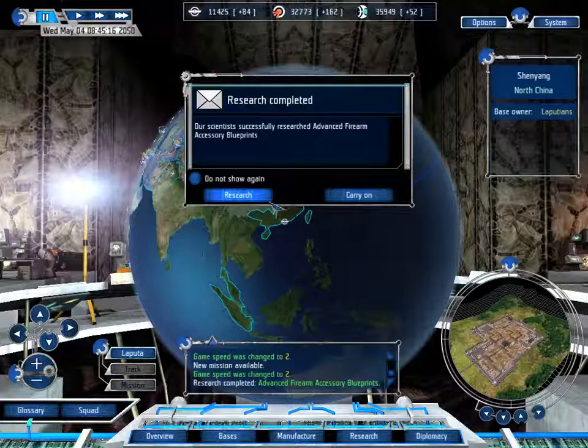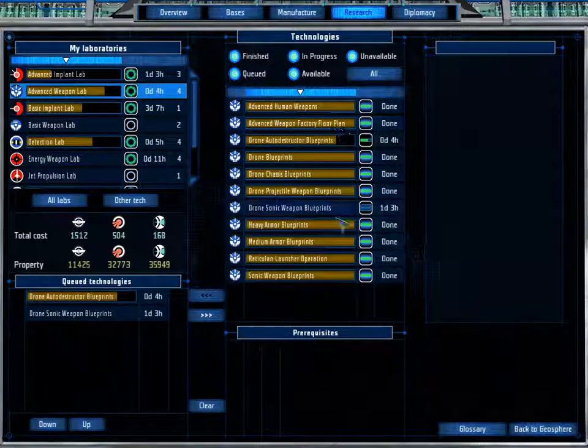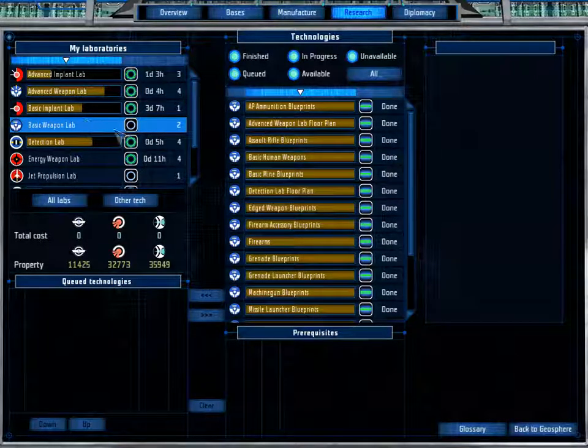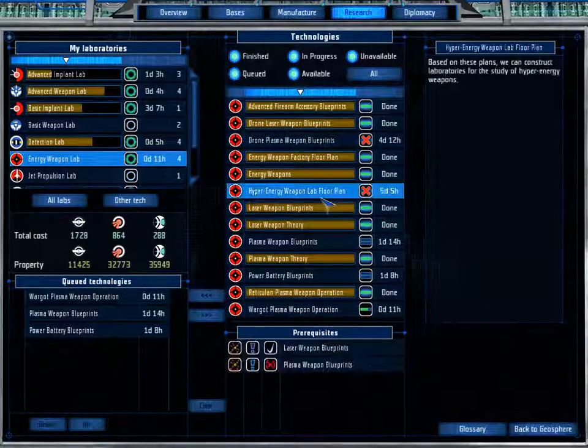Advanced Firearm Accessory Blueprints — sweet, that'll certainly help. Looking at the Energy Weapon Lab — it doesn't give me enough. I really need the Plasma Blueprints. We'll get that soon enough.